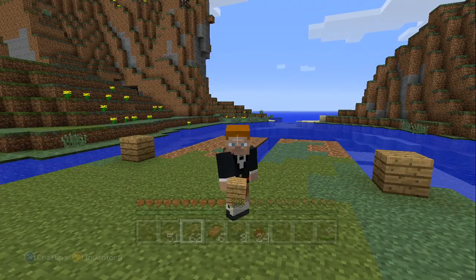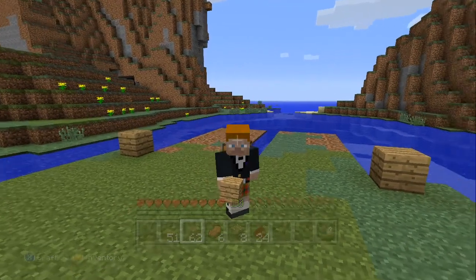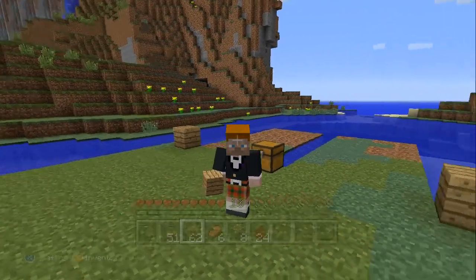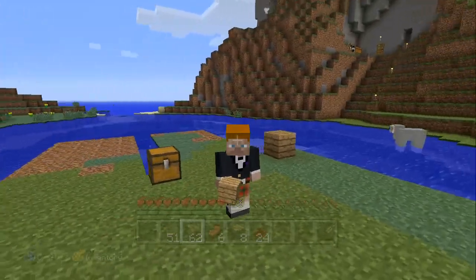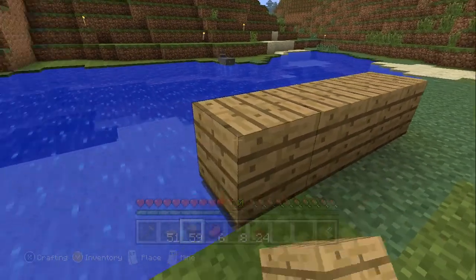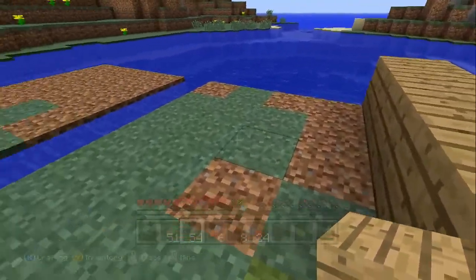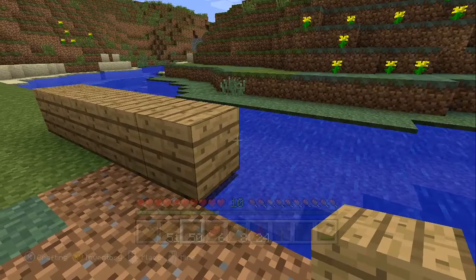I haven't tilled it yet. You probably should but I'll do that a little later — I'll be walking on it a lot. You see that I have one row of water in the middle. That row of water, whenever you do till it, is going to keep all this dirt in between moist so that whenever you put the seeds down they'll grow. I wanted this on both sides, which is one reason why I built this on water. I have two wood planks on both sides and I'm going to build my edge of my wheat farm so that whenever I automate it, the water will just continue to flow down this way and not flow over the edge.